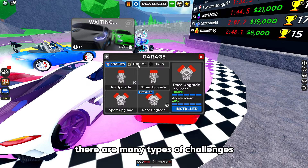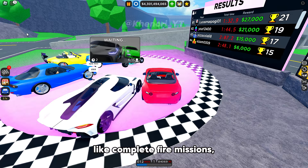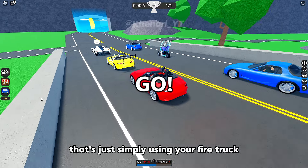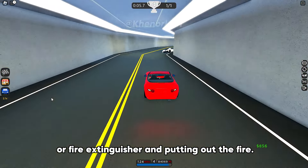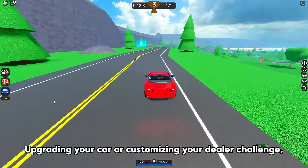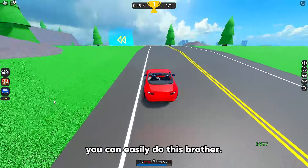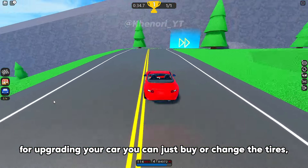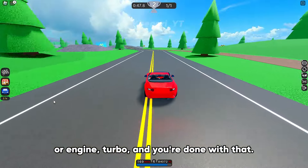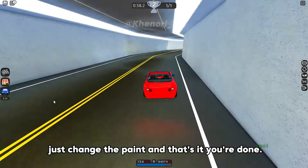There are many types of challenges, but most of them are actually very easy, like complete fire missions. That's just simply using your fire truck or fire extinguisher and putting out the fire. Upgrading your car or customizing your dealer challenge — you can easily do this. For upgrading your car, you can just buy or change the tires or engine turbo and you're done. For customizing your dealer, just change the paint and that's it. You're done.